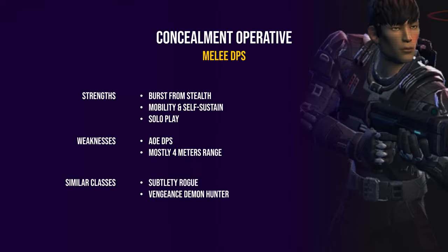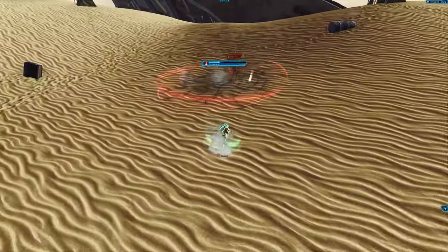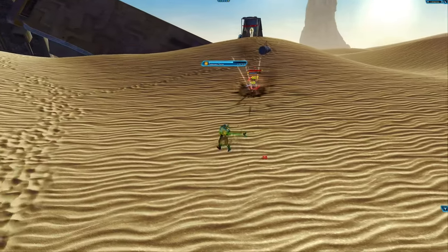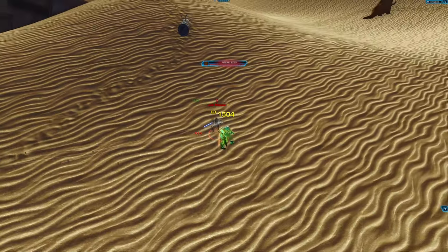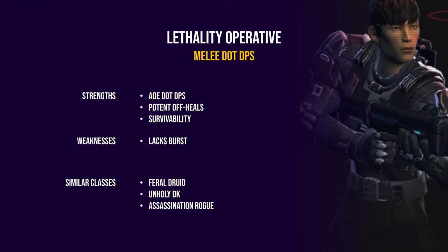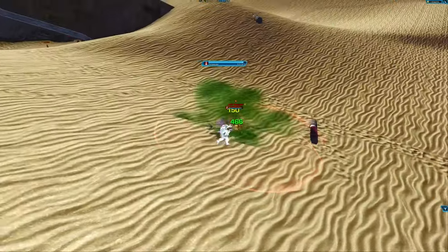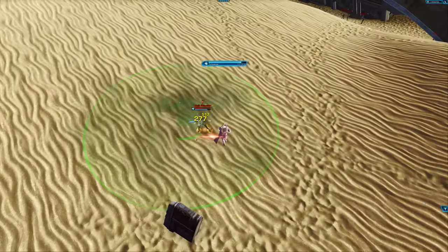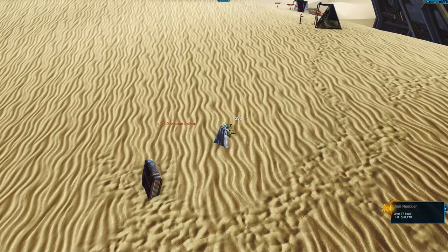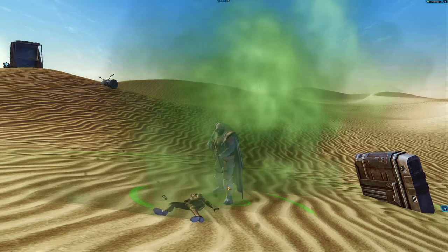Next up is the Operative class. Concealment is very similar to the subtlety rogue — it even has an ability called Backstab — and all Operatives have access to stealth. Vengeance Demon Hunter players might also enjoy Concealment, as the playstyle revolves around good opening burst, high mobility, self-sustain, and solo capability. Lethality Operative is a damage-over-time based stealth class with a mix of melee and ranged attacks. Feral Druid players would probably enjoy Lethality — it has very strong AoE, off-healing, strong survivability and mobility, and is one of the best classes for PvP right now. However, going the AoE route means single-target damage won't be the best.